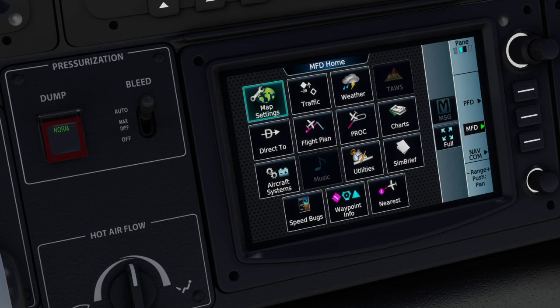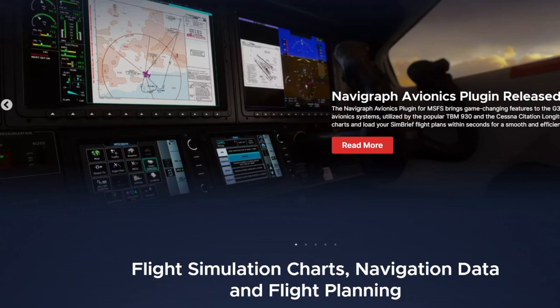We're going to start over at the Navigraph website and work our way down. Heading on over to the Navigraph site, you have a ton of information here if you choose to read it. It talks about the Navigraph avionics plugin. This only works at the moment for the G3000 and G5000 avionics systems — popular and in use for Microsoft Flight Simulator in the TBM 930 and the Longitude.